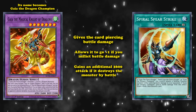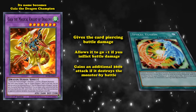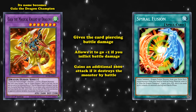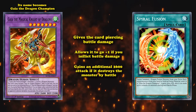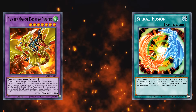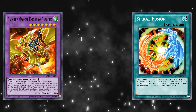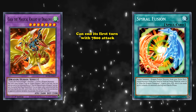It also has two other effects: the monster gains an additional 2600 attack if it destroys a monster by battle — which literally doubles its attack after successfully destroying anything by battle. And with its special fusion spell card Spiral Fusion, it can come out right out the gate with an additional 2600 attack and two attacks on monsters. So if brought out with its fusion spell card and attacking over any one monster by battle, this card ends its first turn with 7800 attack.